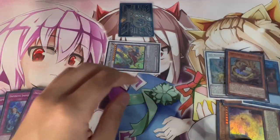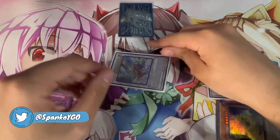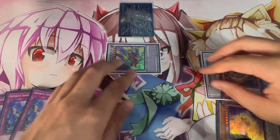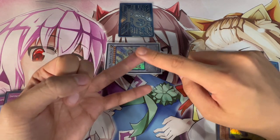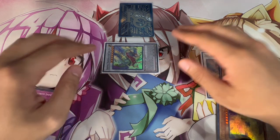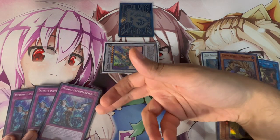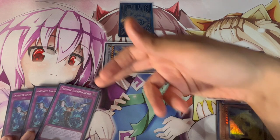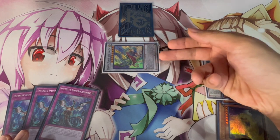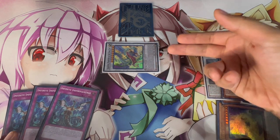Now that you have Chaofang on the board, activate its effect to pop the Monk of the Tenyi to special summon Tenyi Spirit Adhara back, then link Adhara and Chaofang away to go into your Chaofeng. This is really good because these two cards alone make Chaofeng, which locks your opponent out of activating monster effects with the original type of the Yang Xing monster used — in this case Boxia, which is a Light. So you're locking your opponent out of cards like Ogre and Nibiru.